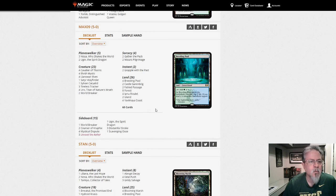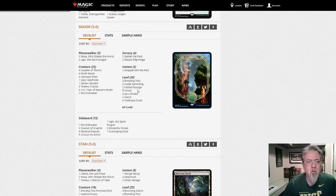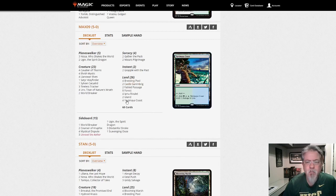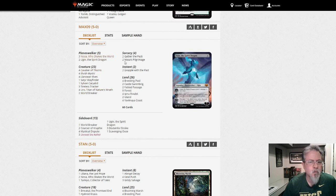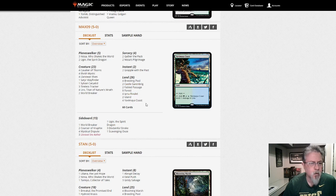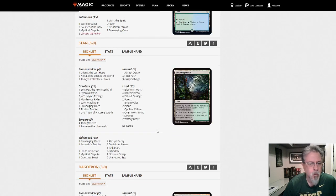Max 09 — looks like Simic Stompy. World Breaker. Uro. Cavalier. Thorns. Nissa. A little bit of ramp, a little bit of stompy. Seen this one a few times, faced it in paper. Good deck.